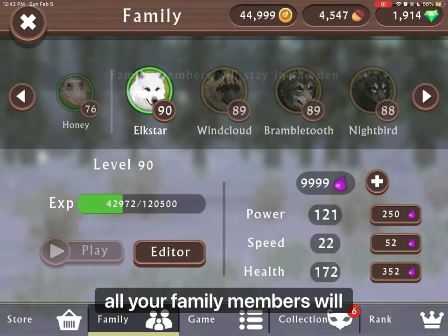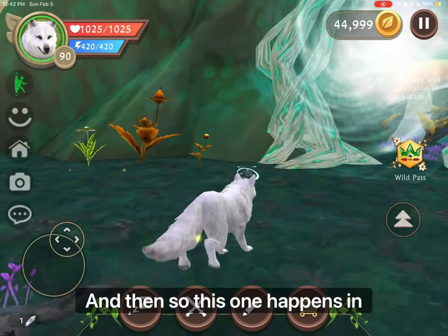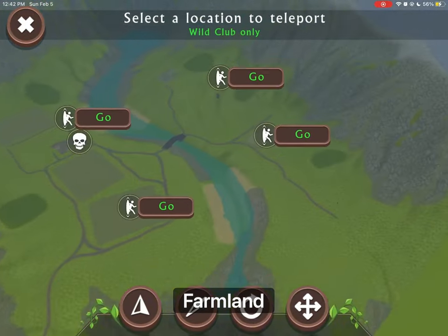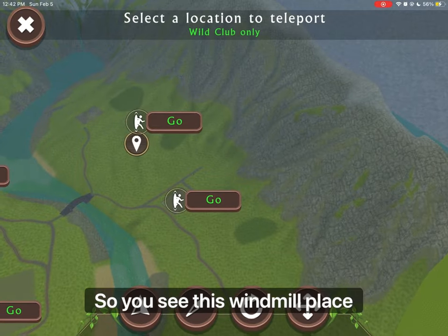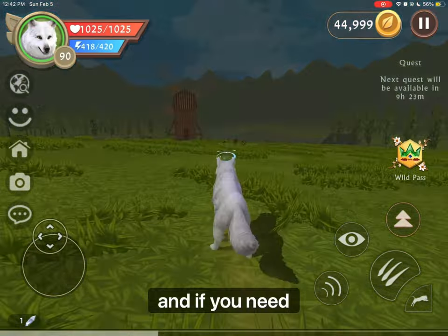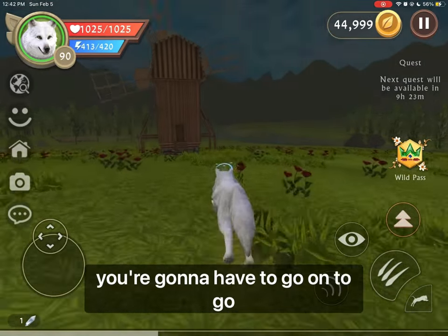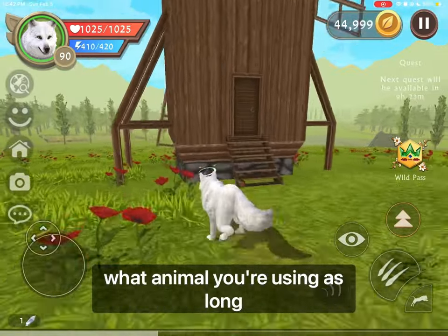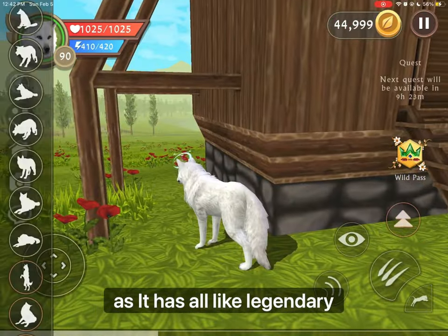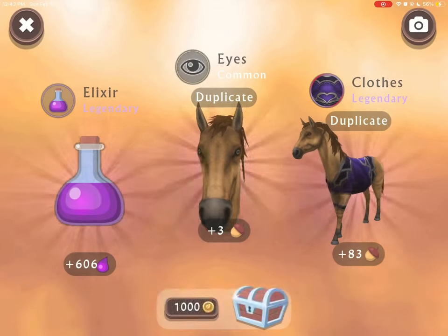For this last hack, all your family members have to stay in the den, and no pet again. This one happens in the farmland. I have Wild Club so I'm just going to teleport. You see this windmill place right there? You're going to have to go there — I don't know what it's called, but it looks like this. If you need to, you can pause the video to find that place on your map. By the way, it doesn't matter what animal you're using as long as it has a legendary action, which I've been seeing a lot in all of these hacks. Now let's try to test it out.